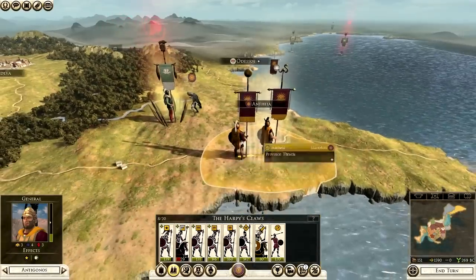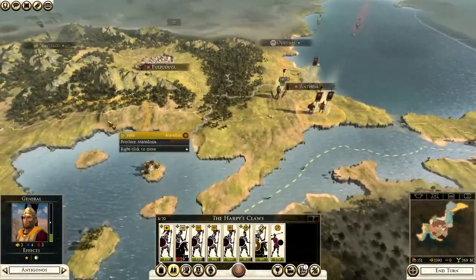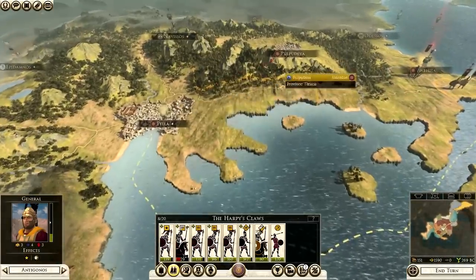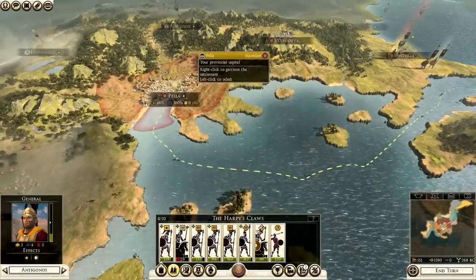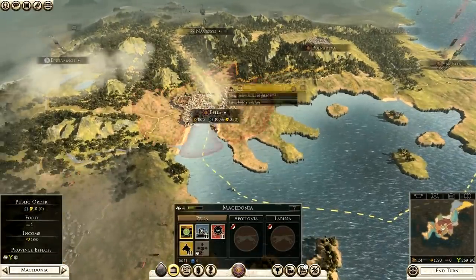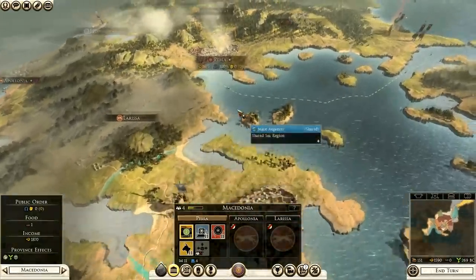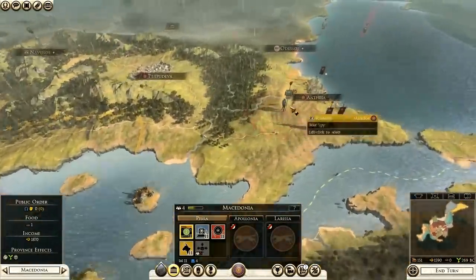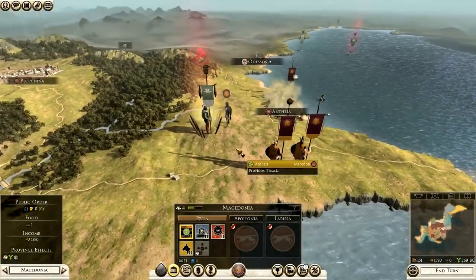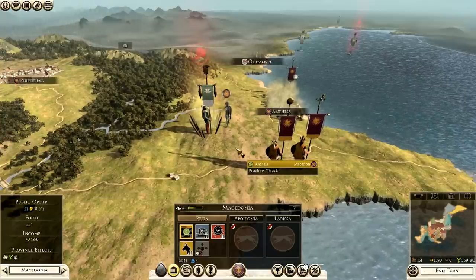And that is it for this video, guys. I hope this has been helpful. I've shown you how to do a basic setup for Macedon: what I think is the best way to set up, how to get easy money early, how to keep Pela strong, how to keep your eye on Epirus, Athens, and Sparta, and how to take Anthea pretty easily. I've been Dragonheart, the Prince of Wales. Thank you for watching - until next time, goodbye.